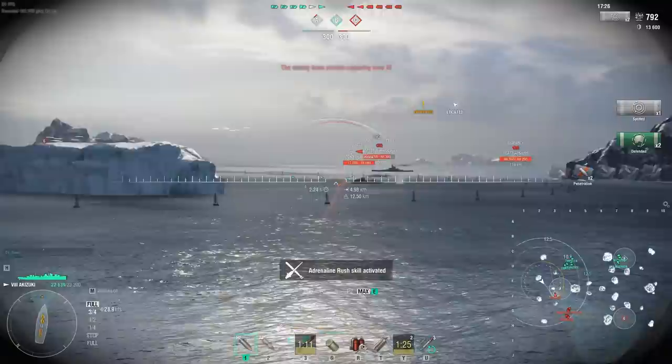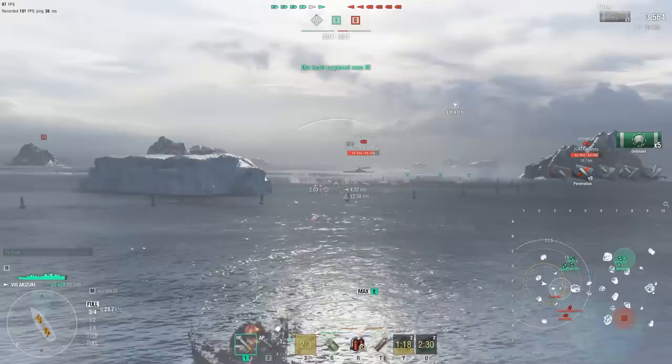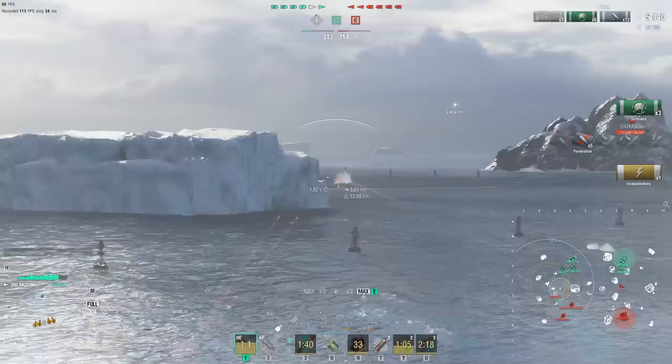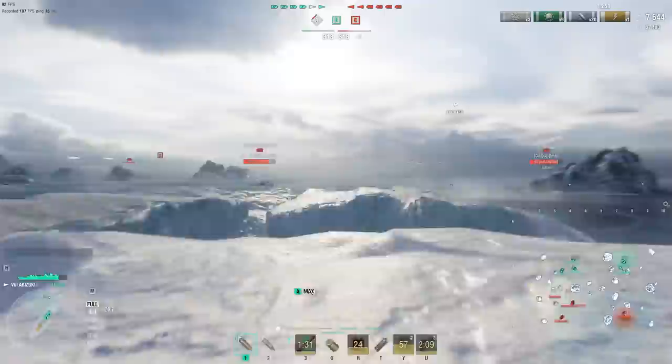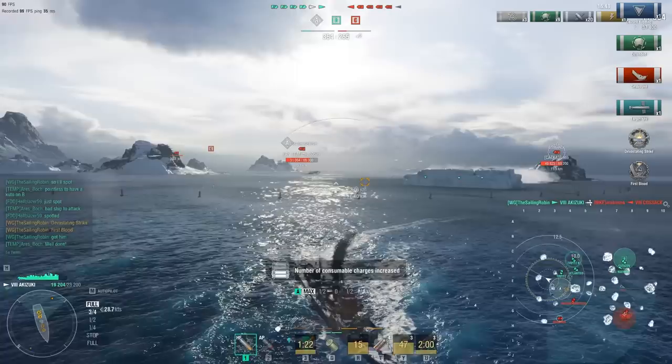Cossack is revealed and we immediately start trading shots. If it was the Z-23, I would have been in a tad more trouble, considering the German destroyer's smoke and hydro trick. But Cossack smokes up, allowing us to disengage. We have an angle for our torpedoes which we send in a widespread manner, and before we turn away to avoid Cossack's short-range sonar, we even land a few shells blind on the British destroyer, getting an incapacitation ribbon — likely knocking out his engine. A pretty good trade: 7,000 damage dealt, only 4,000 received, and one torpedo connects, granting us first blood and devastating strike.